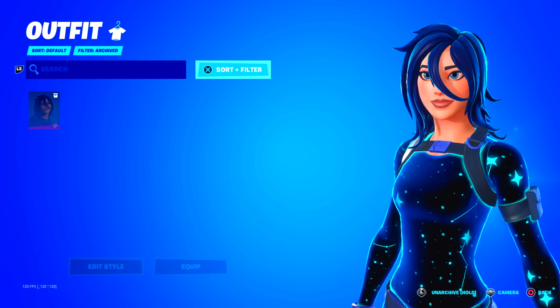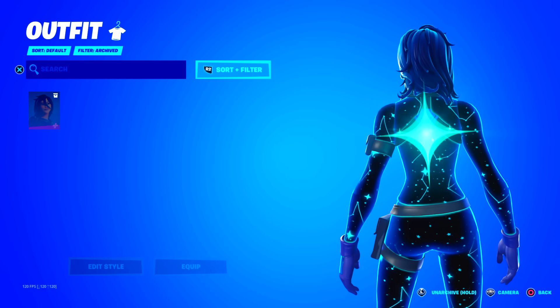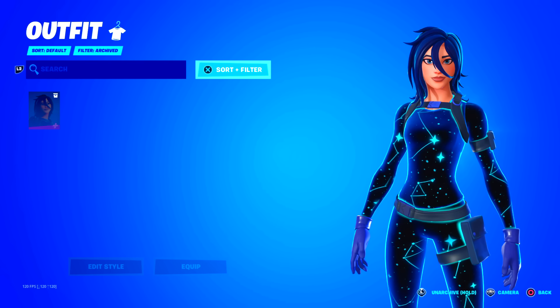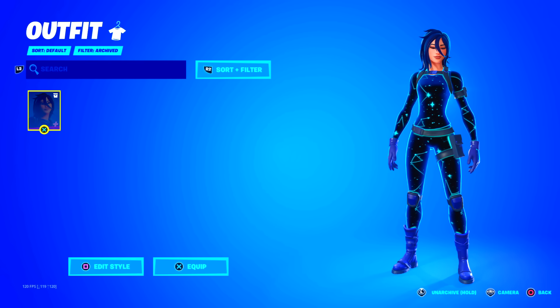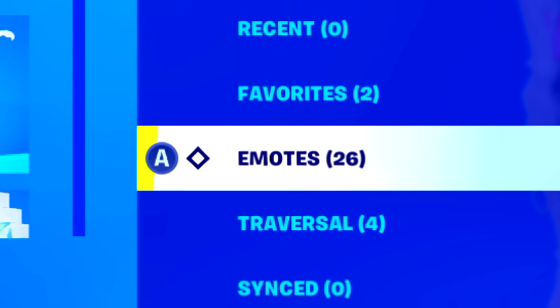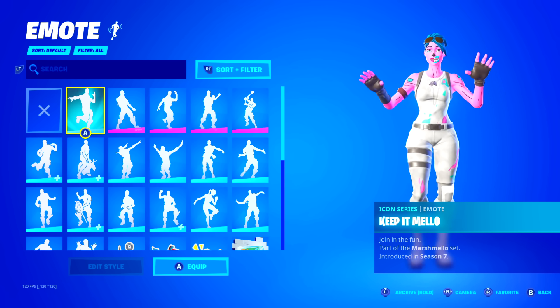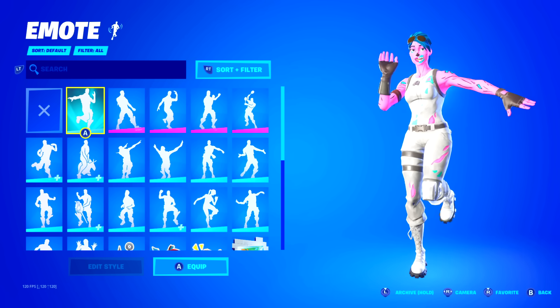They do actually have one skin archived as well, which is Astra. It was pretty obvious because that is the bat bling which was equipped. They told me it was archived as it's their only chapter two skin. So now we're onto the emotes and they only have 26, which is hardly anything. They got the keep it mellow from season seven, so they must have watched the event, but they didn't buy the battle pass or anything like that.